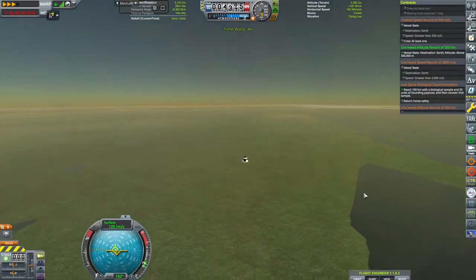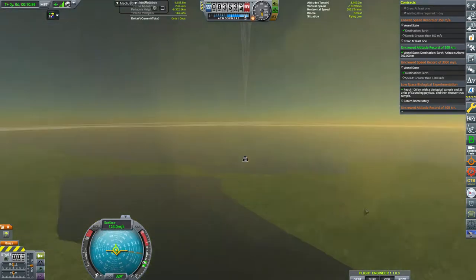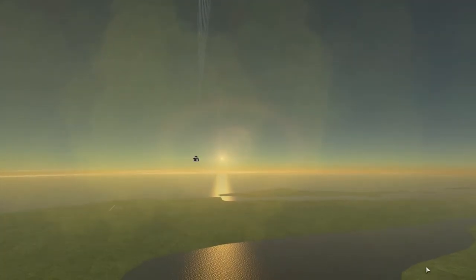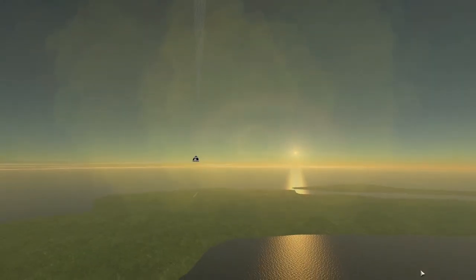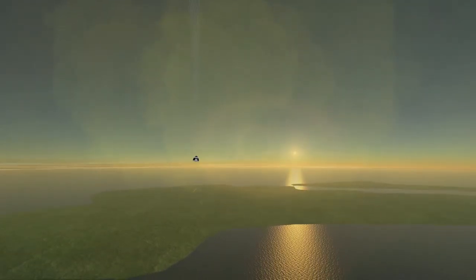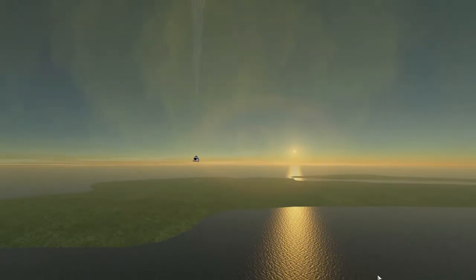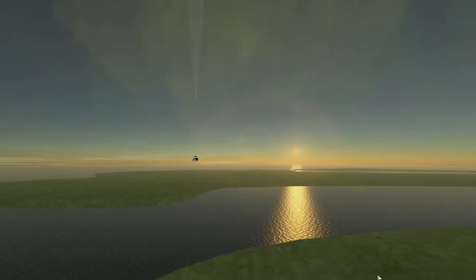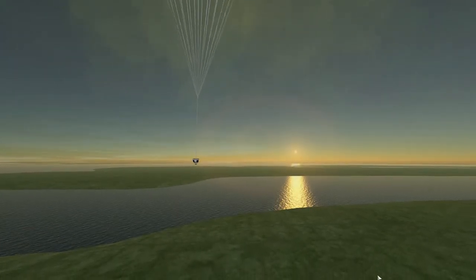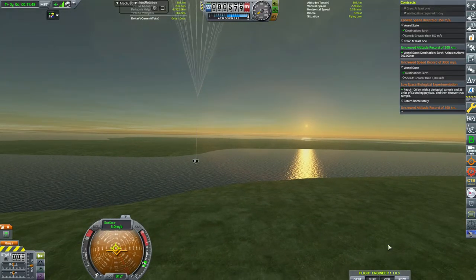We fast forward back down, land it, and get a little over half of what we need to progress toward orbital rocketry — which is very important. With RP1, you need to balance funds and science. There will be launches you do just for science and some just for funds. Early on, try to get both as much as you can so you can get more advanced technology. Don't be discouraged if you haven't gotten this far yet — it takes a lot of practice.